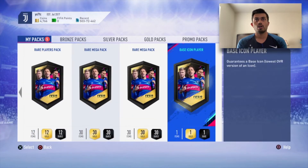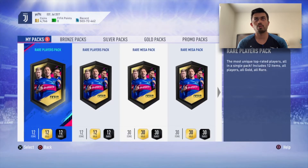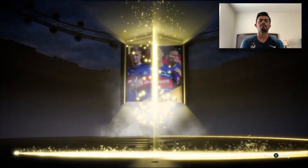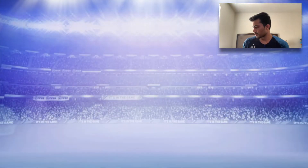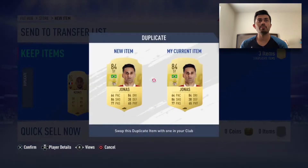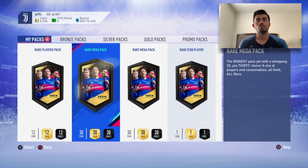Now we're into the five big packs. Let's do the rare players pack - come on, please give me that new tradeable Yannery card. It's a board! Brazilian striker - Johans. It's about time I packed an icon! It's untradeable though. Let me check if I have a tradeable version - nope, I don't. So both are untradeable, I definitely won't discard them.